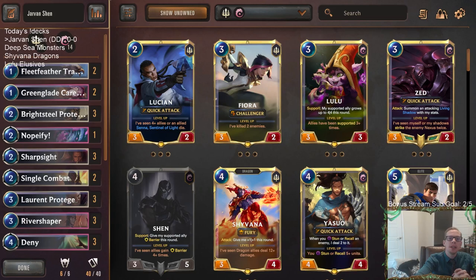Welcome everybody on Twitch chat and YouTube for some Jarvan Shen - our very first deck after patch 2.5. Super excited about this patch. Aphelios really got hit with the moon weapons now costing three mana, and some other fun stuff has been buffed up. Some Burble Fish got hit a little bit, but this looks like a very fun patch that's going to increase the diversity and enjoyment of the game. We have a donation deck to play.